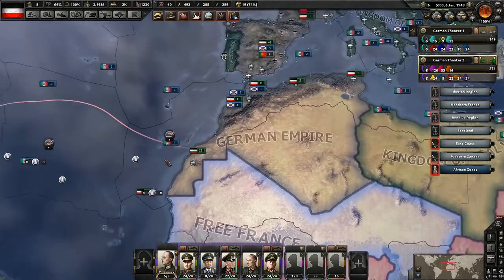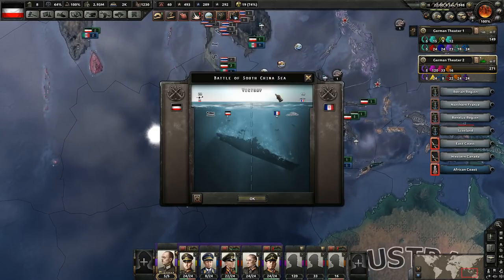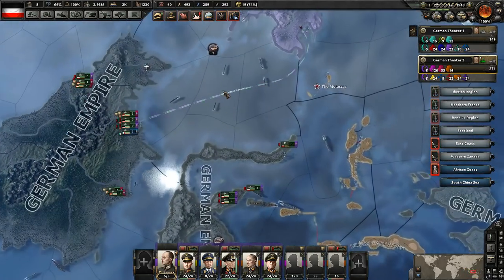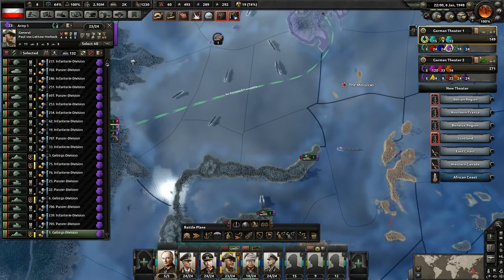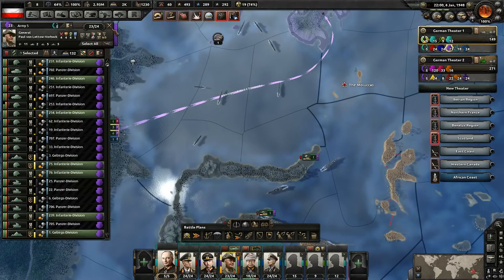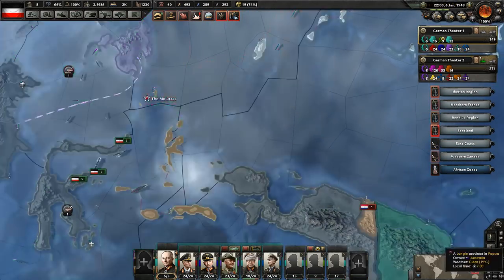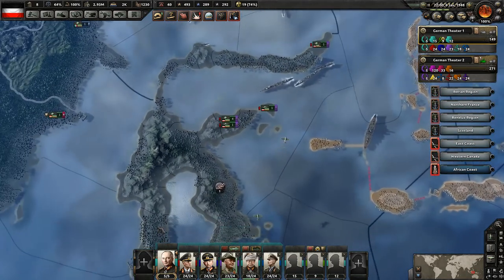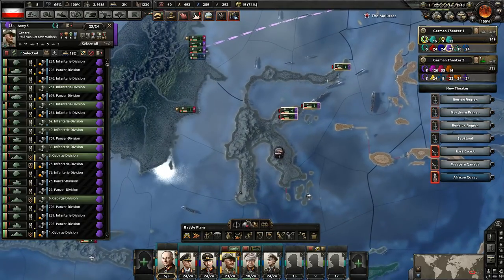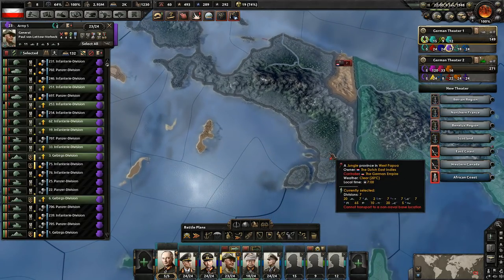Now we can let their organization repair and build back up before we do that invasion. I'm glad we noticed that because I don't think they would have done as well in the invasion. Let's just take a look at how the situation here is going. I think we should probably go ahead and attempt to launch these troops again. The organization is good enough. Let's go ahead and launch them. Hopefully they're going to win this time because we now have more air support. And then these divisions here, now that they're done - let's go ahead and have them go to a port and then move over to here. They can't. Damn it - we lost it.